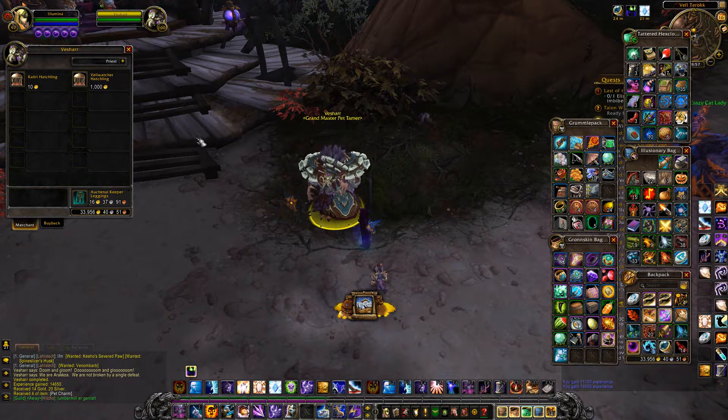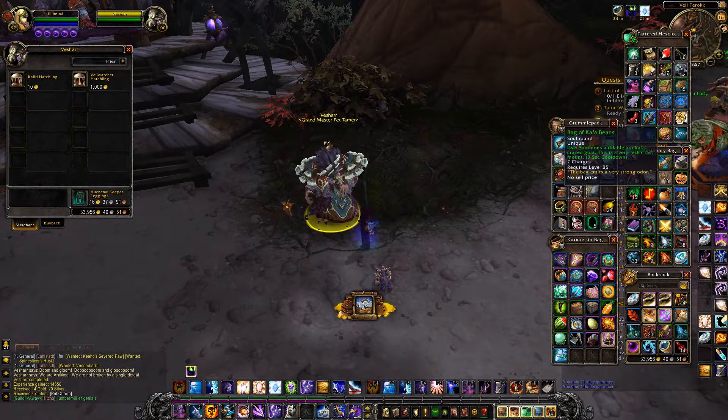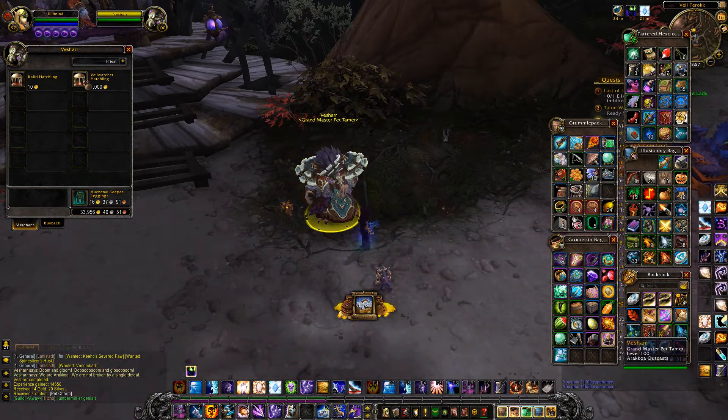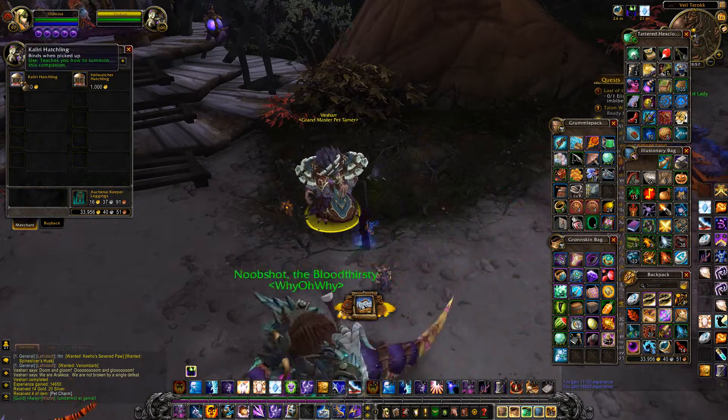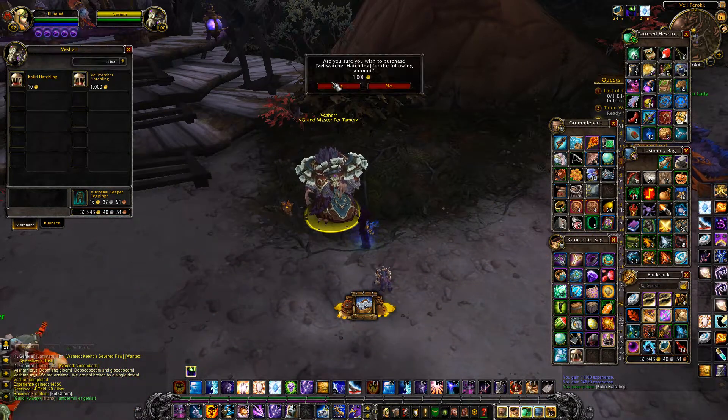But I wanted to show you, while I was at it, what you get from beating him. Obviously you get the pet charms, but you also get to buy stuff from him. He has the Wheel Watcher Hatchling and the Caleri Hatchling, so I'm just going to buy both of those and show you how they look.